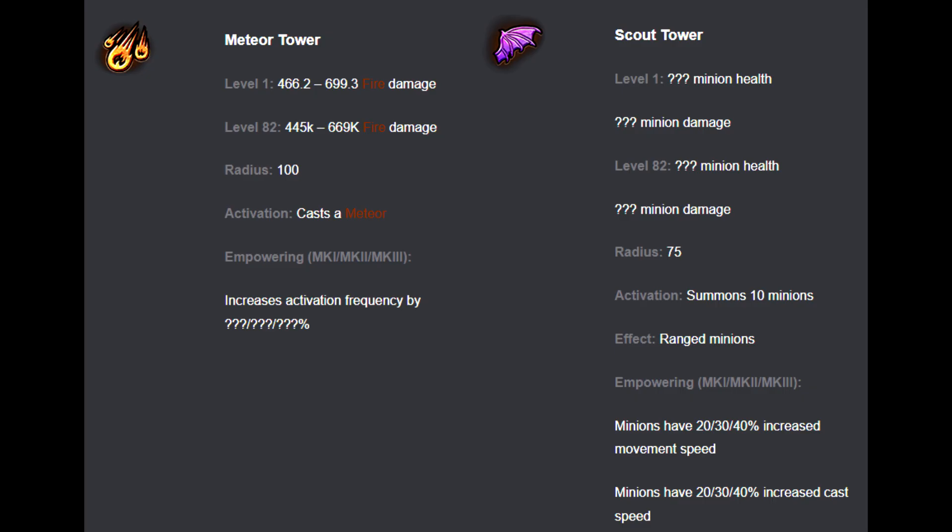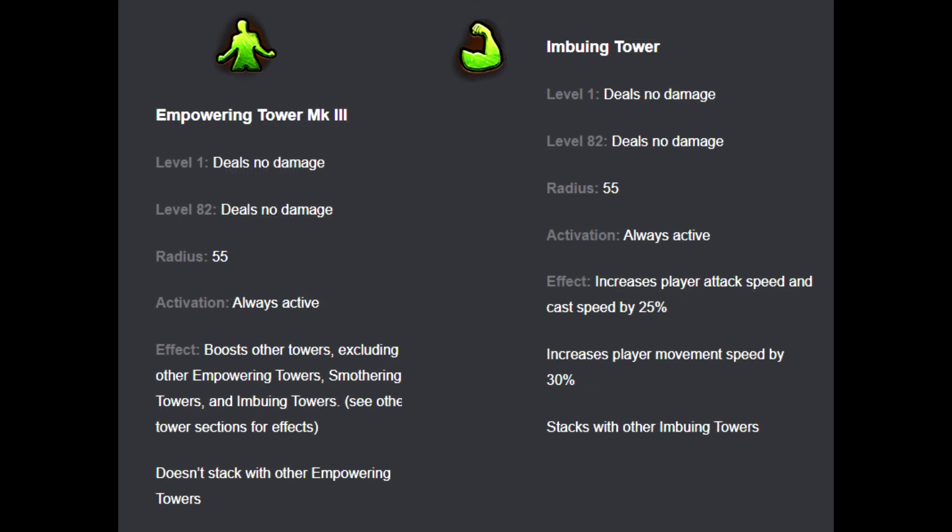I almost never use scout towers personally, but the flying minions are very good if you're a minion build especially, because they get all your minion buffs. The support towers are very good at level 3 when placed next to your cold, minion, meteor, or lightning towers.